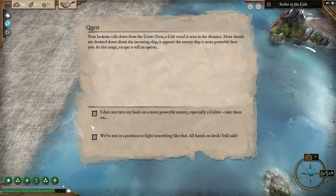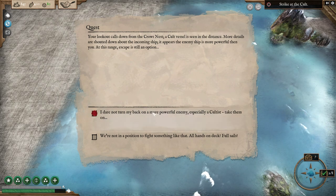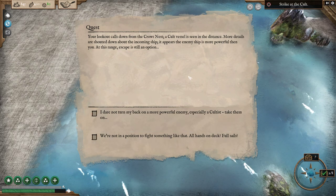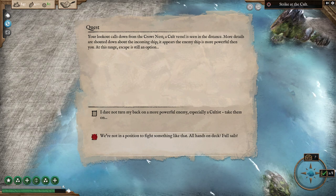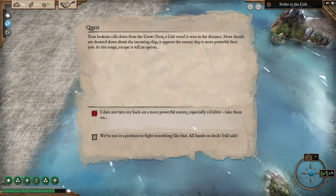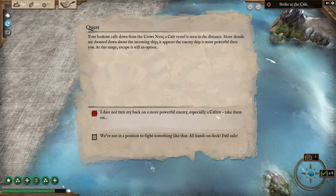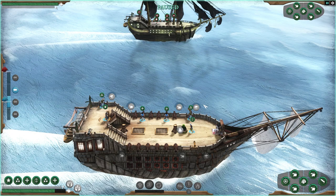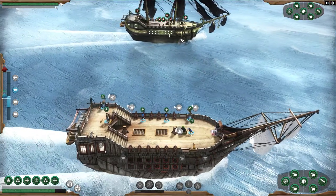Your lookout calls from the crow's nest — a cult vessel is seen in the distance. More details are shouted down: it appears the enemy ship is more powerful than you. At this range, escape is still an option. We're not in a position to fight something like that — all hands on deck, full sails. Actually, I dare not turn my back on a more powerful enemy, especially cultists. Let's take them on — let's challenge ourselves.